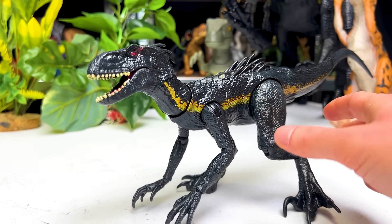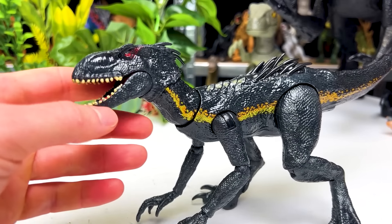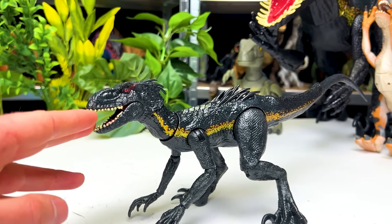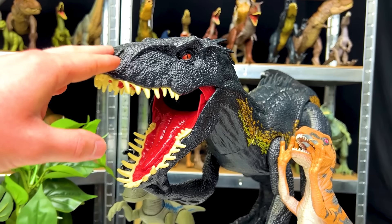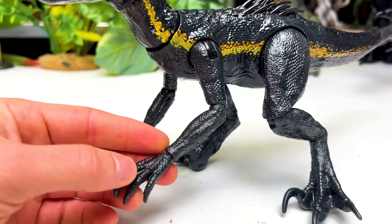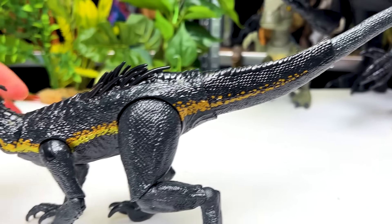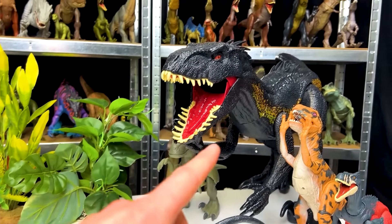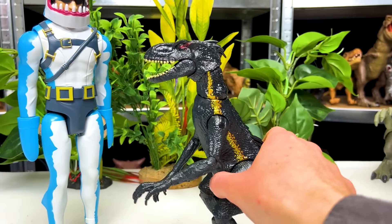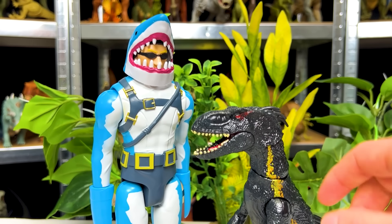Next up for the Jurassic World Raptors, I've got another Endoraptor, a whole lot smaller than the original Super Colossal one. This one is from the Fallen Kingdom era of Jurassic World. And although this figure is a lot smaller, it is a whole lot more poseable — you can see all the joints and points of articulation. Even the tail has two different points of articulation. The coloring is right on par with the Super Colossal version over there as well. Now let's face it off against the Fortnite figure. I stood the Endoraptor figure all the way up as tall as it could get, and there's still quite a bit of a height difference — Chomp Senior is still the taller figure by quite a bit.